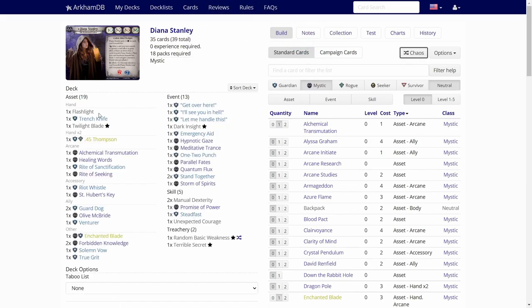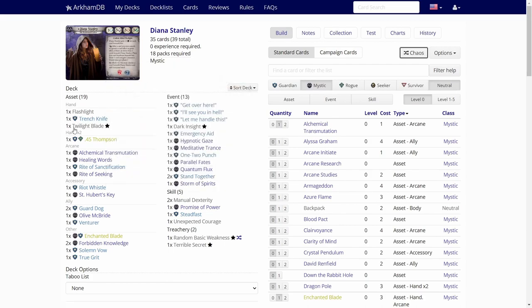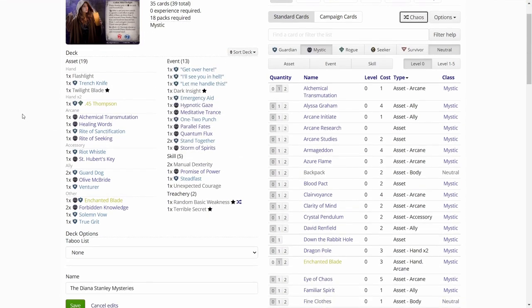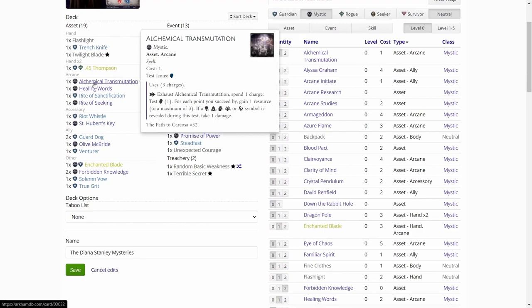First off, we have a Flashlight — it will help us get some clues. We have one Trench Knife; I think it's utterly useless. Twilight Blade is Diana's own. But then we have the .45 Thompson, so we have a big weapon, but it is expensive, so it's not ideal. Then we have Alchemical Transmutation — not that useful.